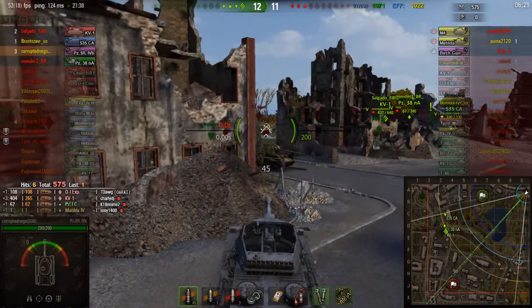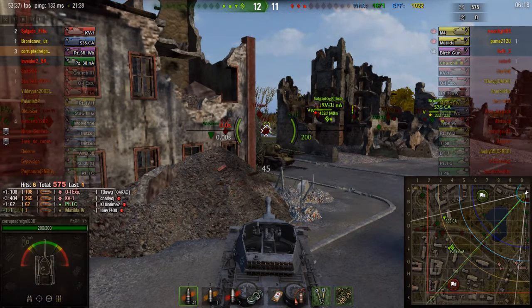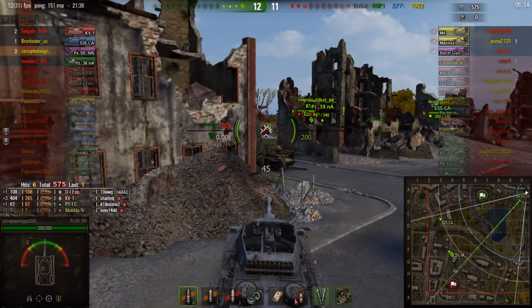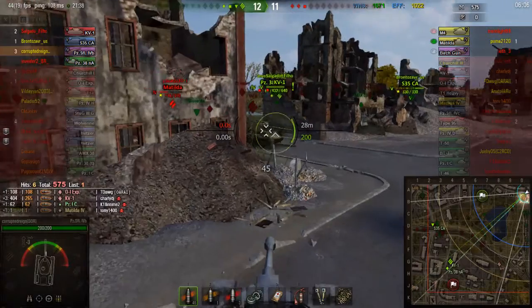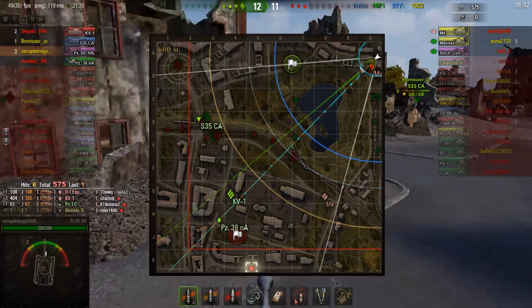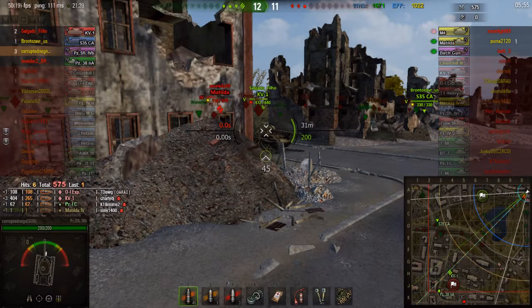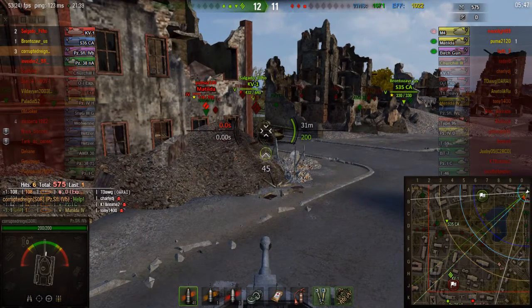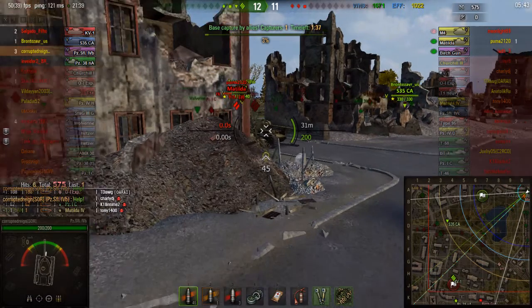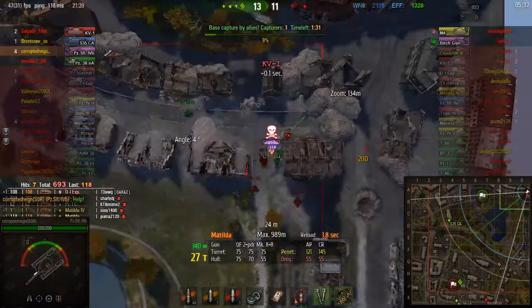Right now I'm just preemptively aimed right there, so if that Matilda comes around I can kill him. Don't ever give up — even though you think you can't contribute to your team, you very much can. Don't count yourself out. I see that blue circle — that's the 15-meter proximity spotting range. Since I can see he's in there, he knows I'm there too. I'm calling for help. Always call for help if you need it, but don't rely on it. He moves forward, I am patient, and I blast him.